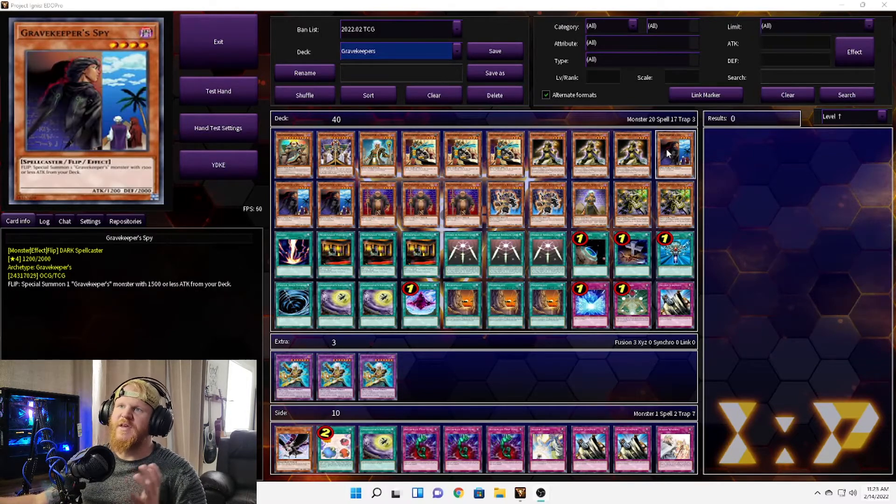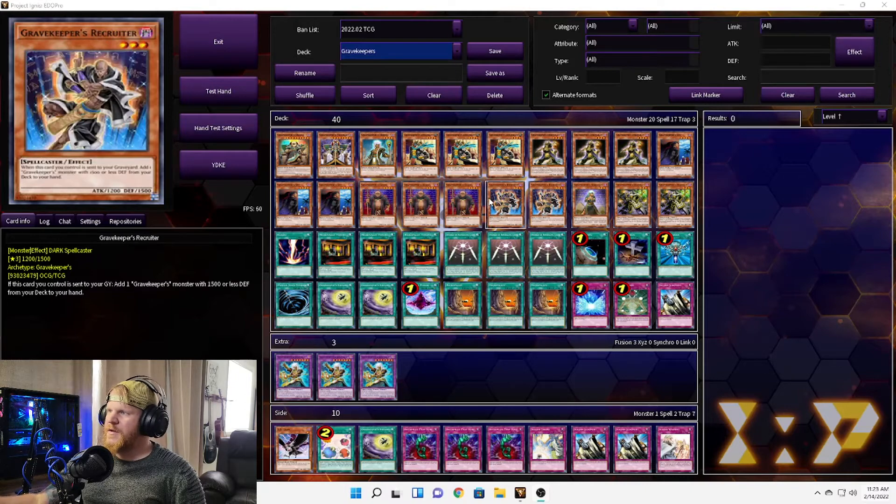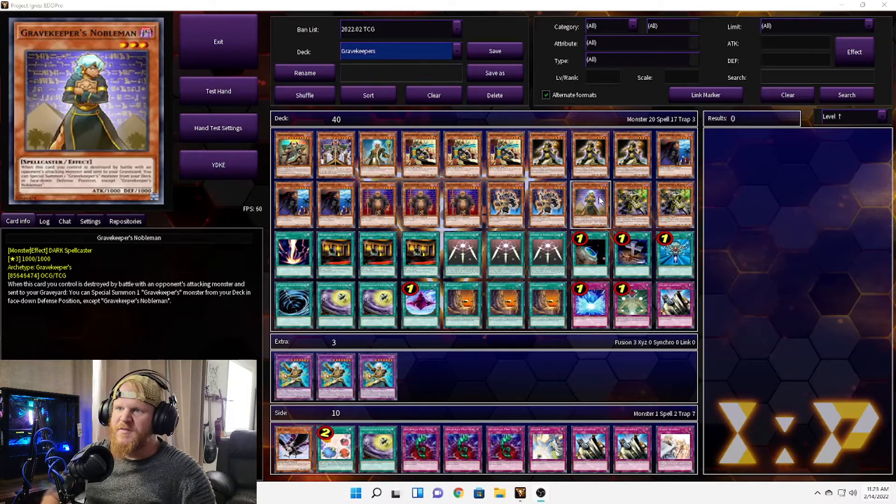We also have three Grave Keeper's Spies — when flip summoned you can special summon a Grave Keeper's monster with 1500 or less attack from your deck, a pretty good searcher. Then three Grave Keeper's Guard, which lets you compulse the opponent's monster back to the hand. We have two Grave Keeper's Recruiters: if sent to the graveyard under any circumstance, adds one Grave Keeper monster with 1500 or less attack from your deck to your hand.